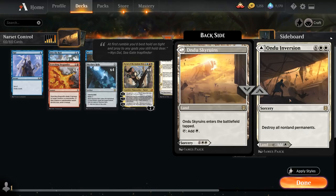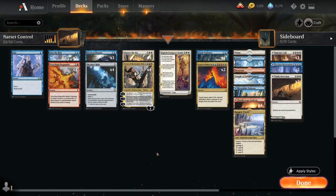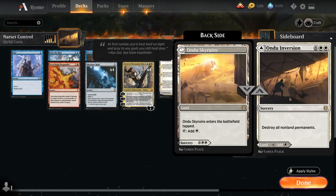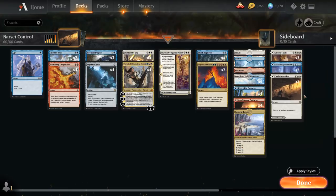So how do we build around an 8 mana sorcery that destroys all non-land permanents? Well, there's a few cards that synergize quite nicely with it. One of them is Skyclave Relic, a 3 mana artifact that's indestructible. We can tap it to add 1 mana of any color to our mana pool, so it helps us ramp and fix our mana. We can also play Skyclave Relic kicked, in which case we get to make two tokens that are copies of Skyclave Relic that enter the battlefield tapped. A nice way to generate a lot of mana — our deck has some expensive spells like Ondu Inversion, Seagate Restoration, and Emeria's Call in the mana base that we wouldn't mind casting. So the Skyclave Relic fits in perfectly.